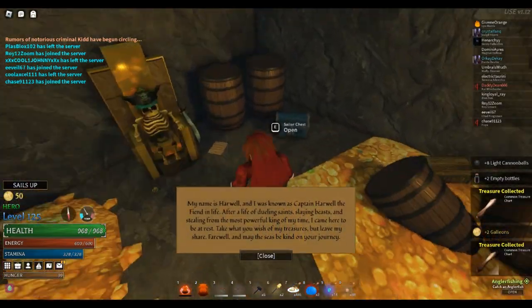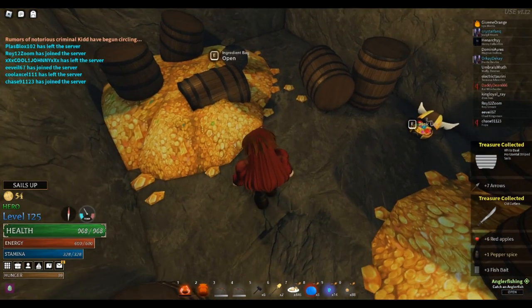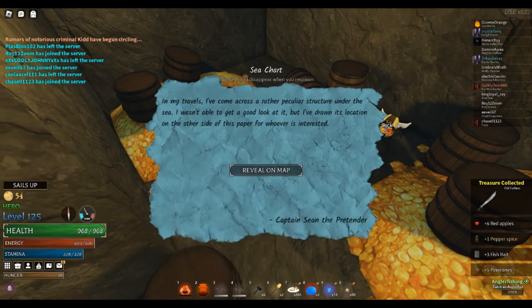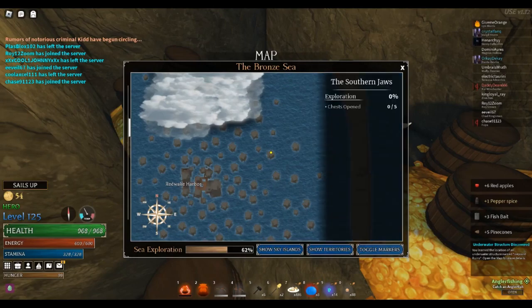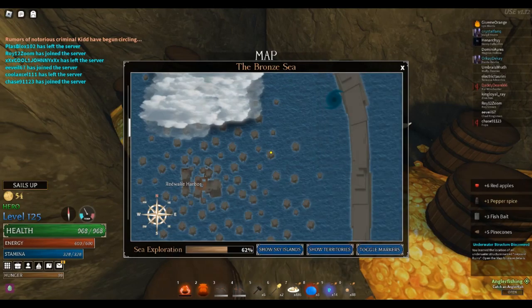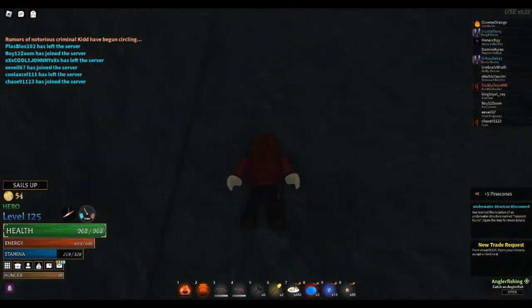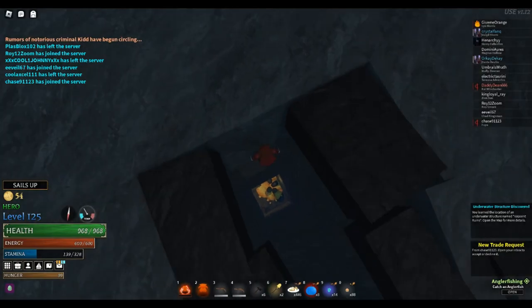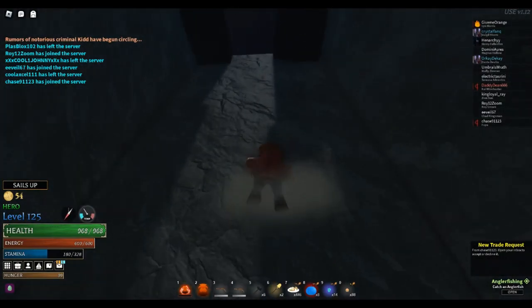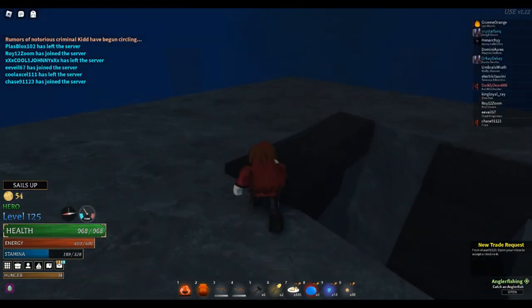We can get some sea charts as well. I'm just gonna reveal this — it will help us get the abyss egg anyways. If you guys want the abyss egg, you don't really need the chart to get the abyss egg, but it would help a lot.